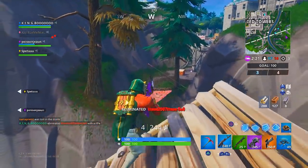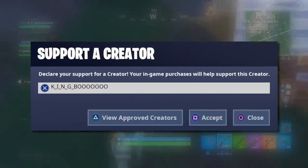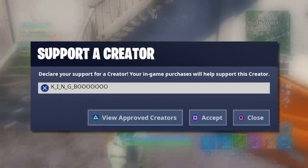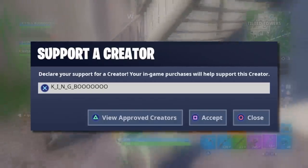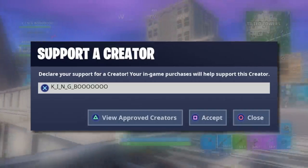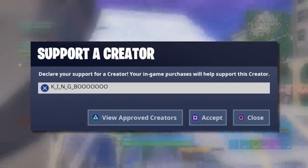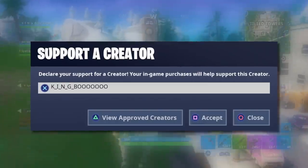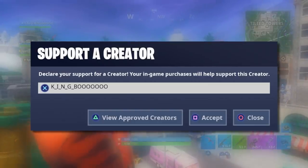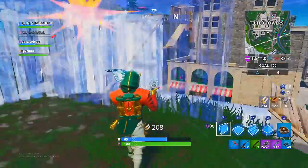If you guys aren't already using my support-a-creator code shown on screen, make sure you're entering it in the item shop. People who have entered it have tweeted me saying they've been gaining much more XP, almost like a secret XP boost. If you tweet me proof that you're using my code, I'll retweet and shout you out to show my appreciation.